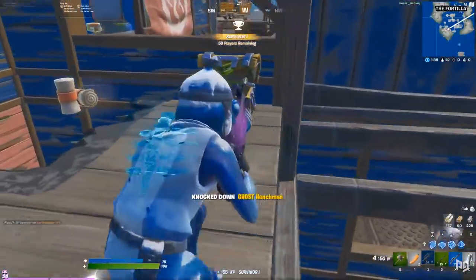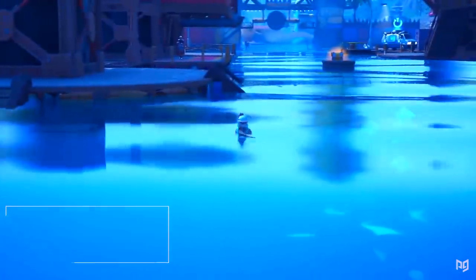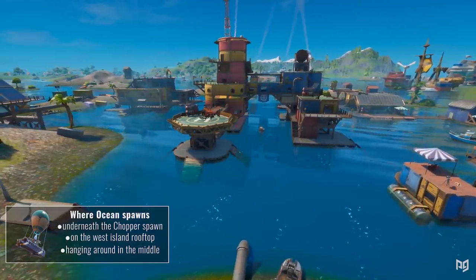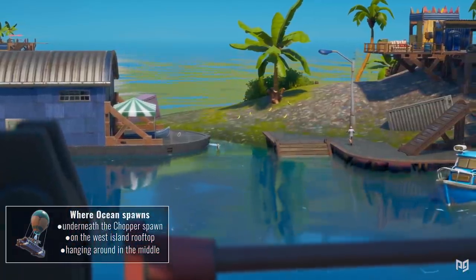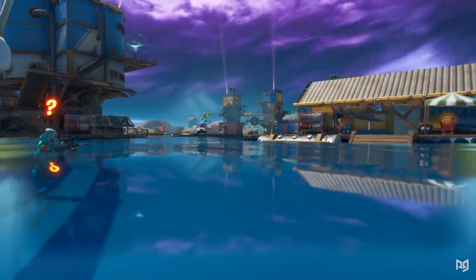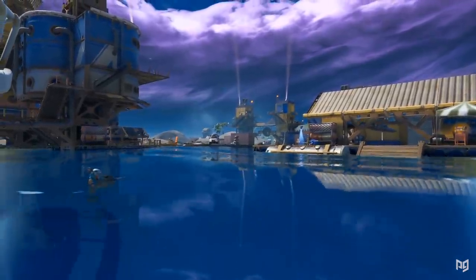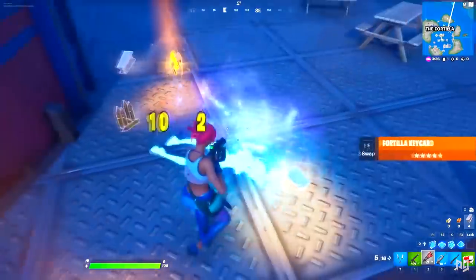If you want to keep looting you can continue east for a couple more chests, but at this point your loadout should be strong enough to fight players and start looking for the boss. As for where Ocean spawns, we usually see her swimming in one of a few places: underneath the chopper spawn, on the west island rooftop, or hanging around in the middle buildings. It's hard to find her since it's cluttered, but check these spots and listen for a call-out — all bosses have their own distinct voices.